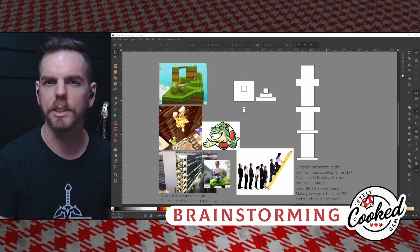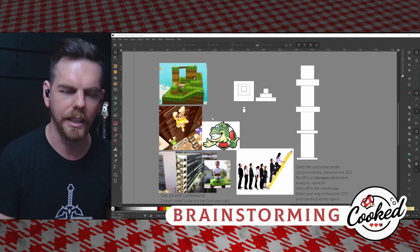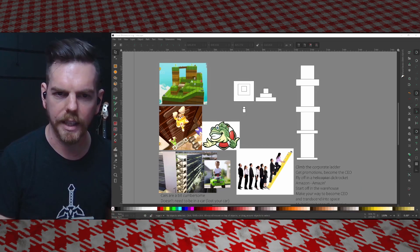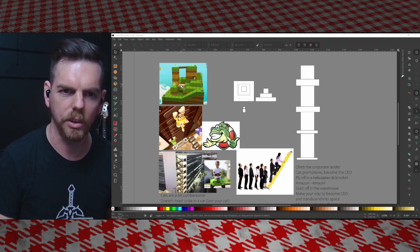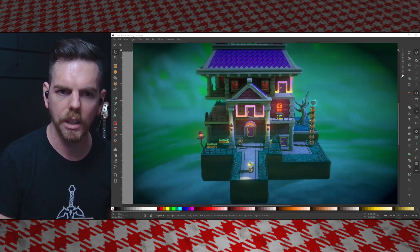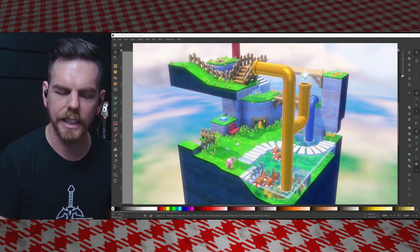I grabbed my wife Milly and we opened up Inkscape and put together a design board. Some of the things I was interested in was the way Captain Toad has everyone on one screen at the same time, the camera rotates around them, and the levels have a lot of verticality.